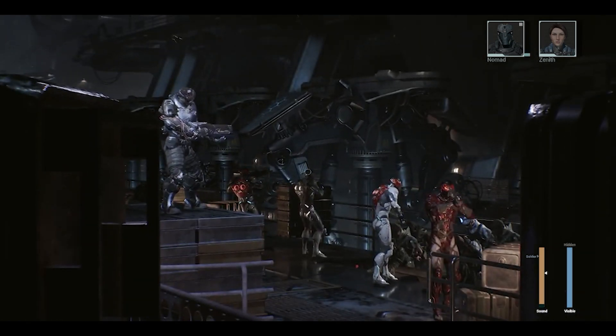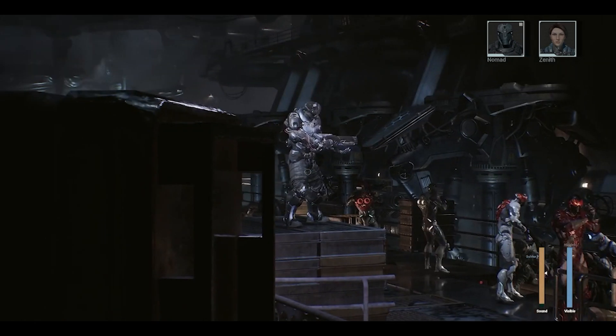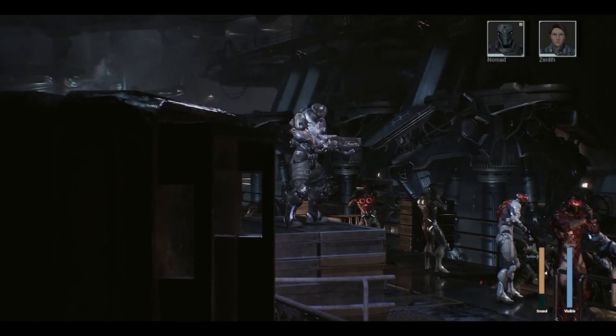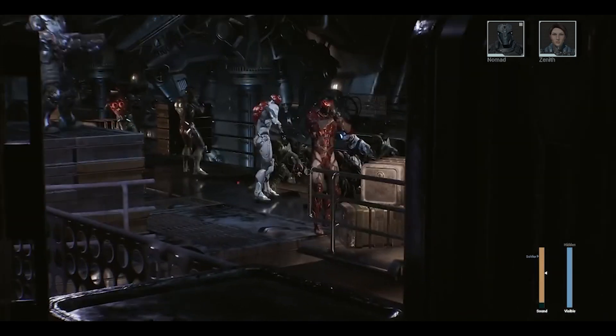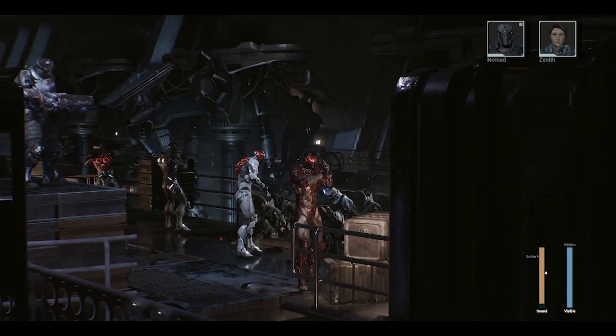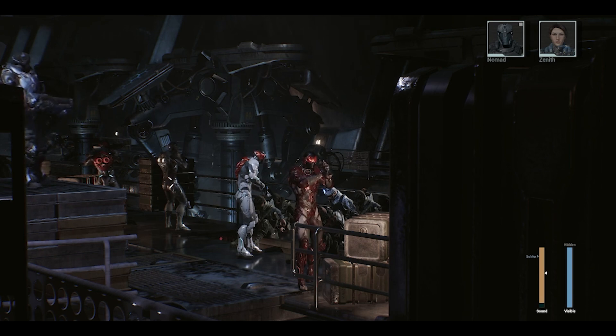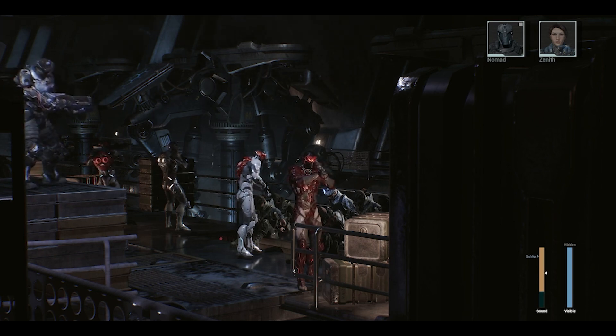I have eyes on five targets. Snowman, identify your targets. I'll take the big guy on the platform and the guy in red. Zenith, identify your targets. I will take the two behind the crates. Okay, I'll take the leader. Snowman, on your mark. On my mark — three, two, one, fire.